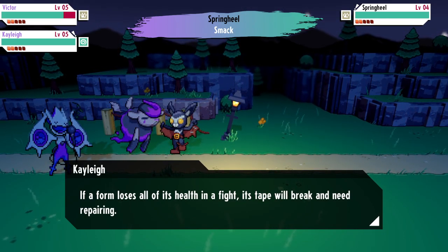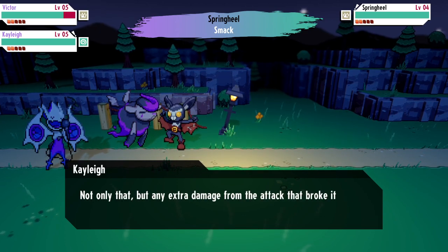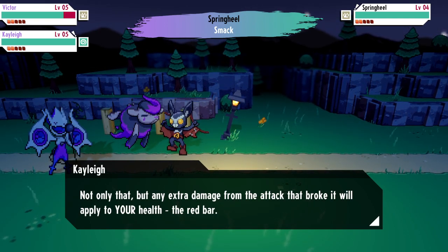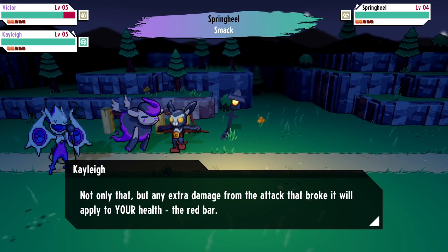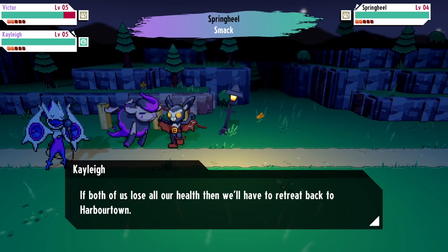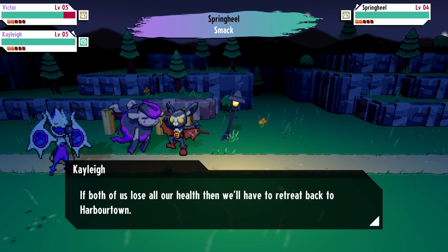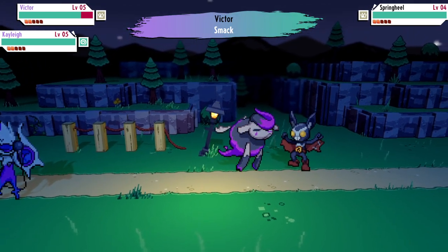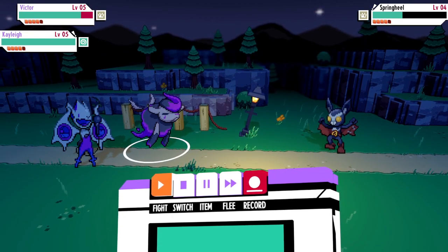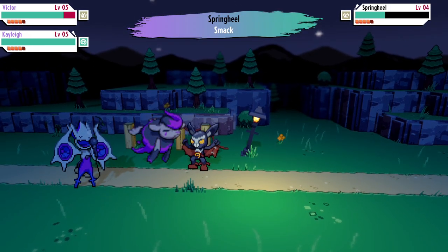Wait - I thought she said the enemy's health was red, but the enemy's health is the same color as mine. Oh, it's like Yugioh or some shit - you have the monster health and then your actual life points. Oh, my health is a red bar - I don't see my health. All of a sudden I'm not one-shotting. It's faster than me. I did some kind of status effect.